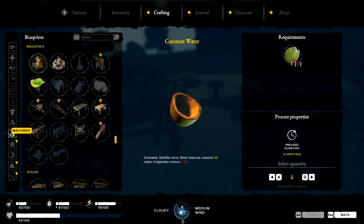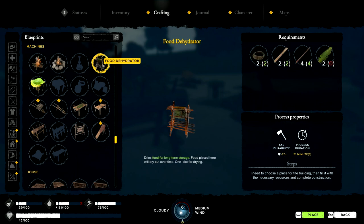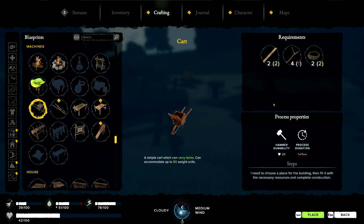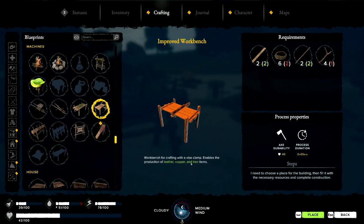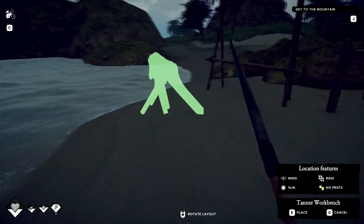Six new blueprints unlocked! We unlocked a whole bunch of stuff - improved workbench, tanner, log cart, cart, food dehydrator. It enables production of leather, copper and iron items. That's a lot of rope. For tanning animal hides - this is what we need. Let's place it - I'm gonna need three big branches so I have to go get them.